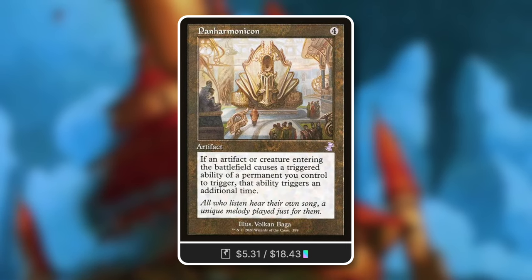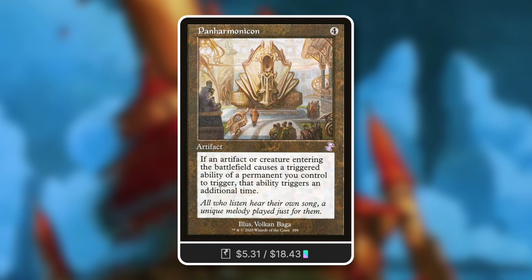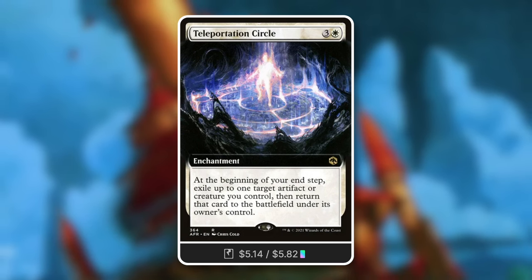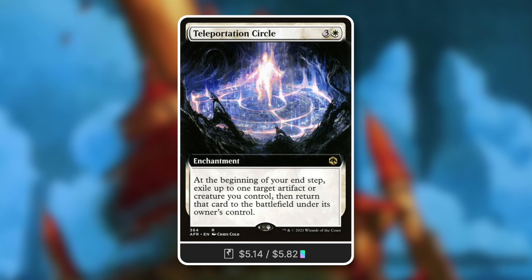Let's also talk about using and abusing the commander's ETB ability. Panharmonicon: if an artifact or creature entering the battlefield would cause a triggered ability to trigger, it triggers an additional time - basically doubling your triggers. When your commander comes into play, you get that ETB again and again. Teleportation Circle: at your end step, blink up to one target artifact or creature you control. It returns to the battlefield under its own control - essentially a free blink effect each turn. Pair it with Panharmonicon and you get absurd value.